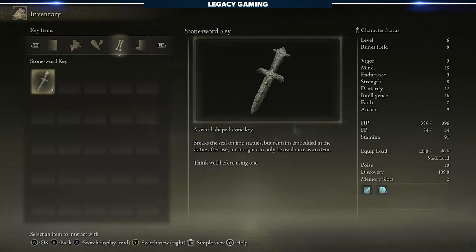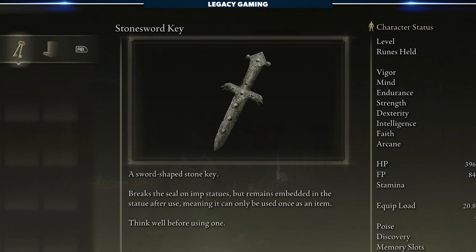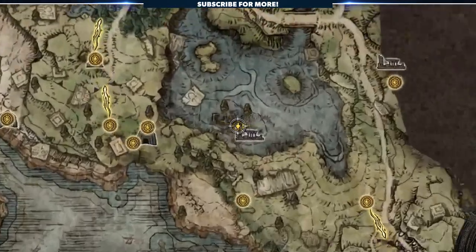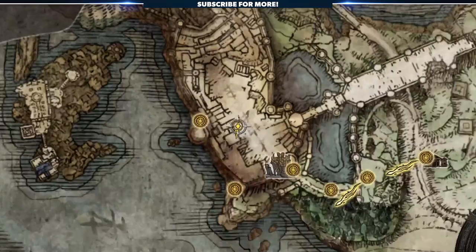Now, first thing you might be wondering: what are stone sword keys? These are little items found in the world that you can use to unlock stone sword fog walls, venturing beyond to whatever lurks behind. There are a number of these early on, and we've marked a few of them on the map so you can go off and pick them up yourselves, if you're so inclined.